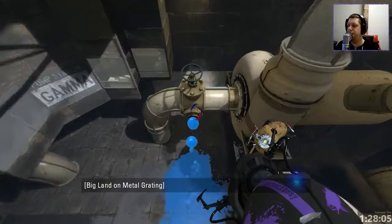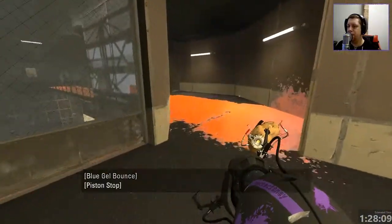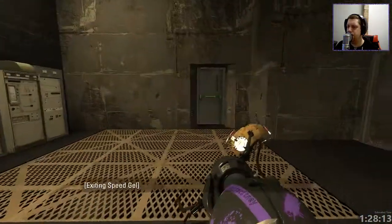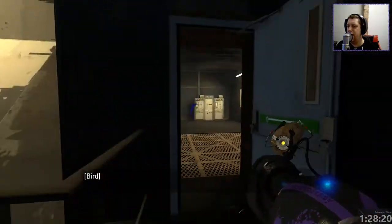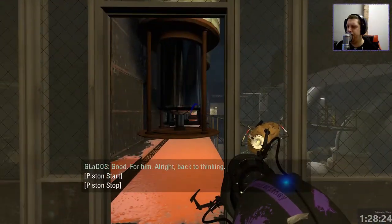Cave Johnson says: 'Look, you're doing a great job. Can you handle things for yourself for a while? I need to think.' She needs to think? What on earth could she need to think about? I wonder. There — kill it, it's evil. It flew off. Good, for him. Alright, back to thinking.